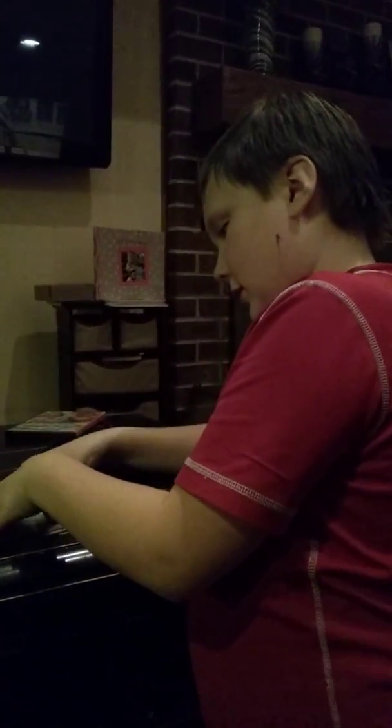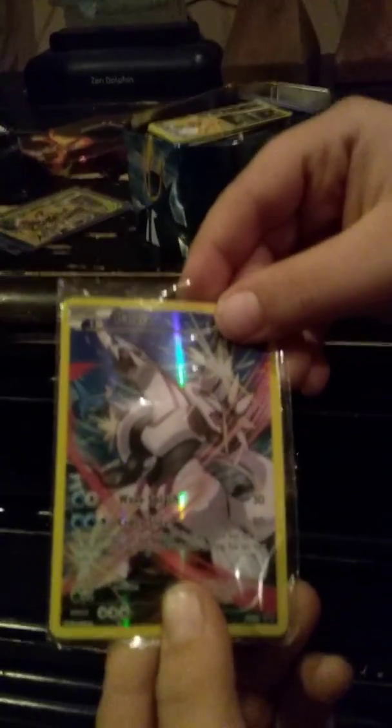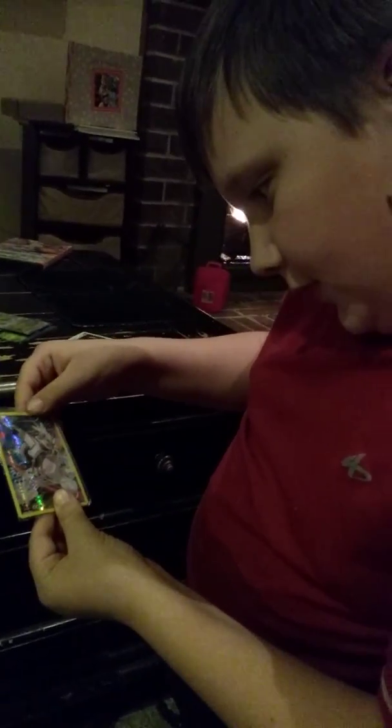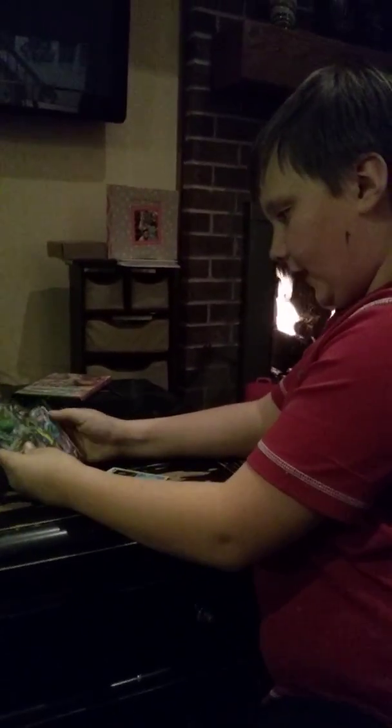Now we're going to the full arts. This is Palkia with 120 HP. Wave Splash does 30 damage, and Cross Slicer prevents your opponent from playing energy from their hand until their next turn. This is the basic full art — it's a very good one. I don't think I'll be able to find the other one though.